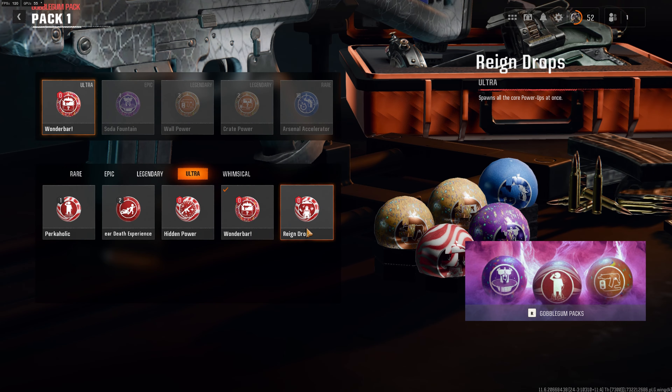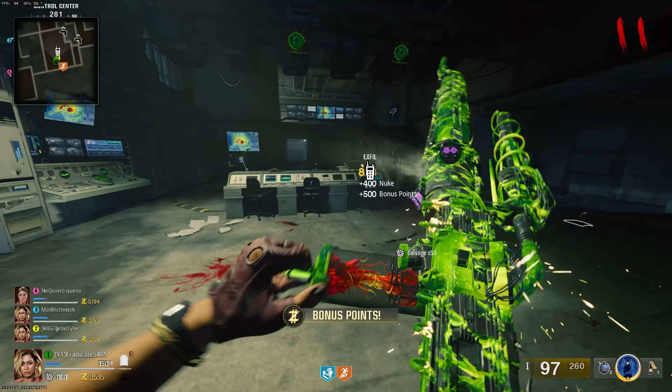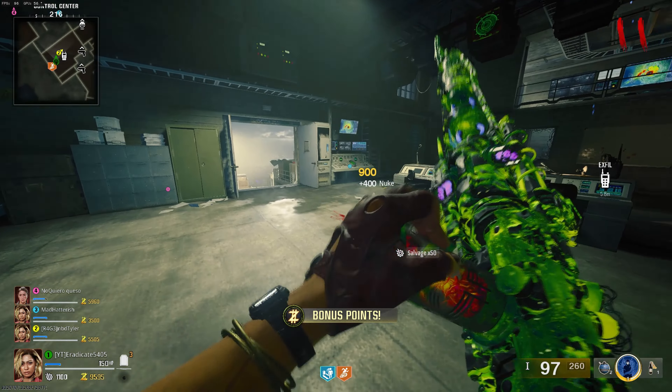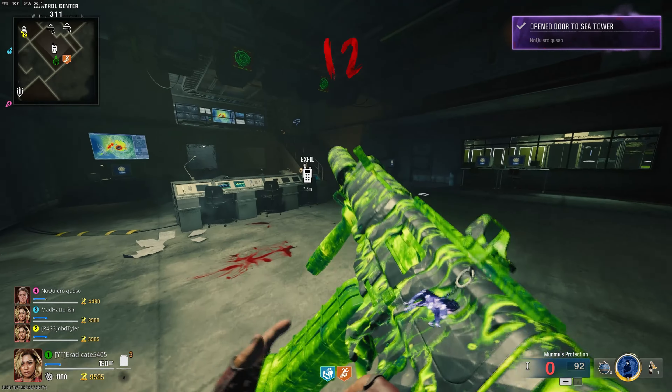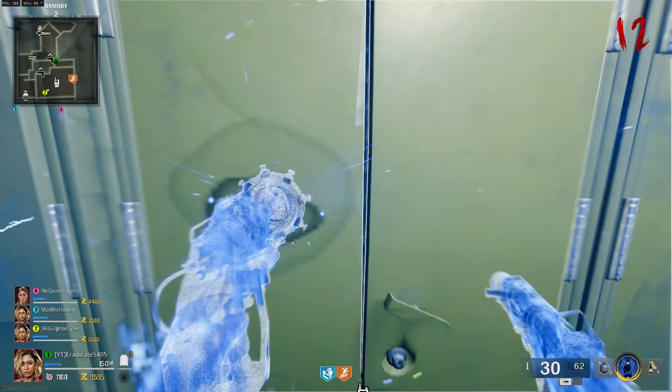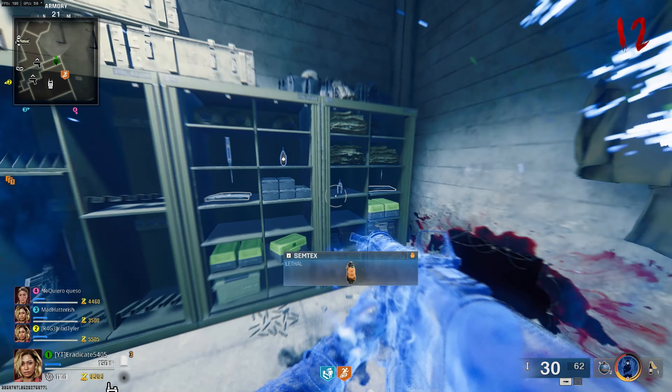The last gobble gum is Raindrops — probably the best one for this challenge — as it mainly gives you the Full Power drop which will give you Aether Shroud right away. Once you've passed a few rounds, got Aether Shroud, and feel confident, go ahead and run, jump, and pop your Aether Shroud to breach through the armory door. Once inside, make sure the crawling zombie isn't in there as that can also damage you.